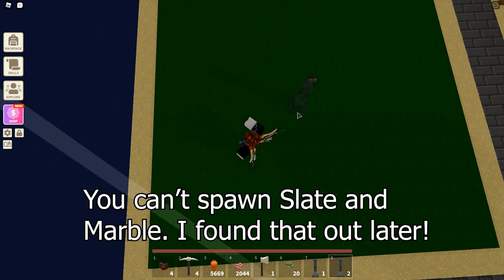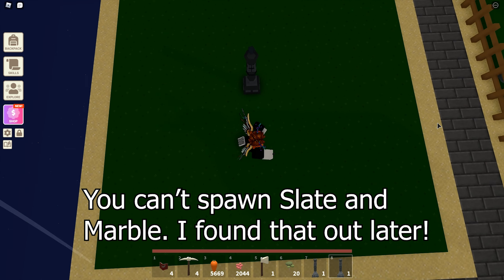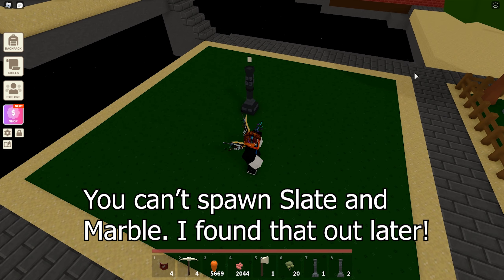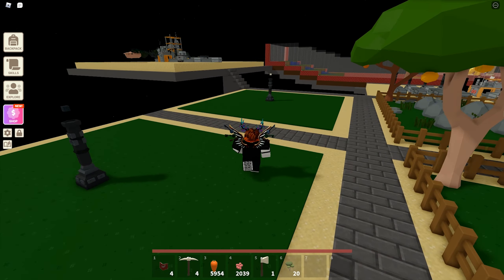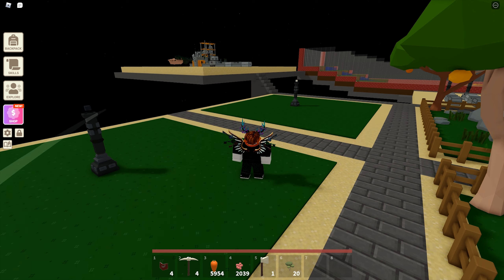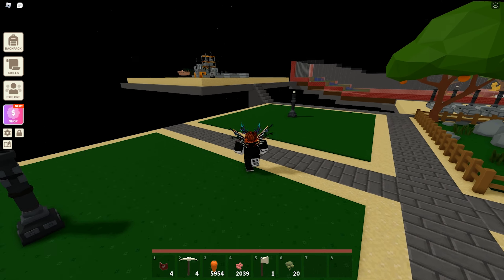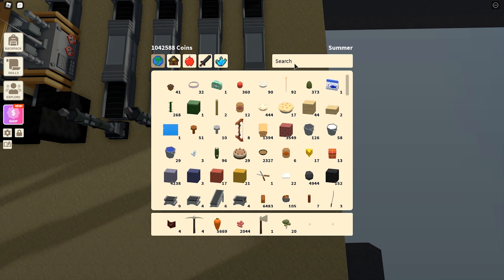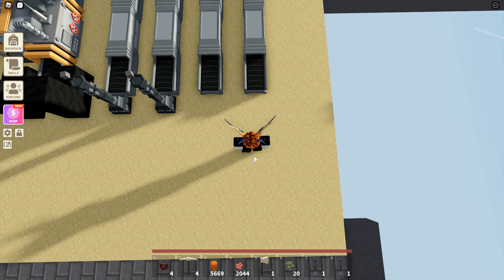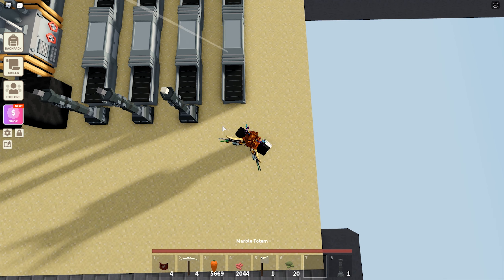I will put a slate totem here to grow slate and a marble totem here to grow marble — just for decoration really. The slate and marble totems don't spawn slates and marble like other ore totems, so you can only use an auto farm. I don't foresee myself needing a lot of slate and marble right now, so I will just use one totem each.